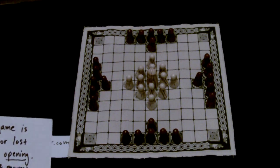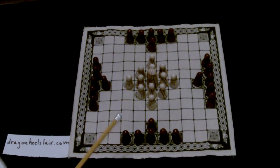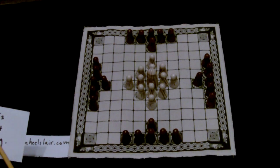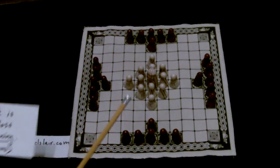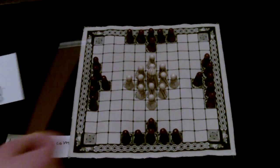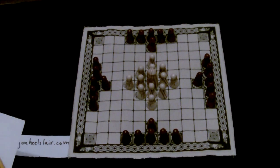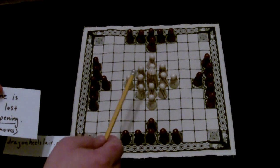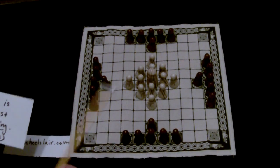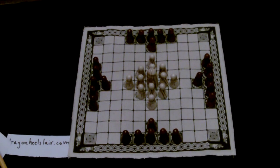I define the opening as the first 8 to 12 moves, because that's about how many moves it takes for each side to try and accomplish their aims. The aim of the attackers is to secure the perimeter — building a barrier or fence of men around the perimeter of the board. There are about a dozen pieces in the middle, so developing each one takes roughly the same number of moves.